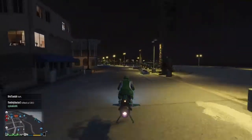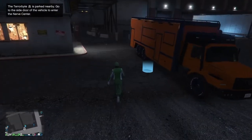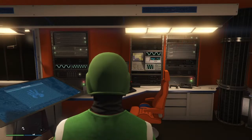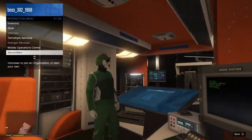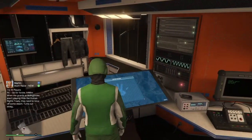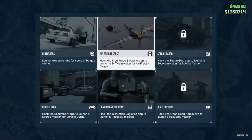Go ahead and spawn in your Terabyte. Let's go inside here. What you want to do now is go into the computer screen and register as CEO, then hit right on the d-pad.